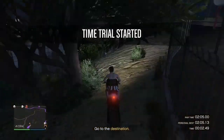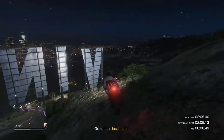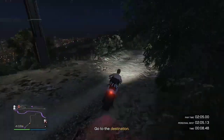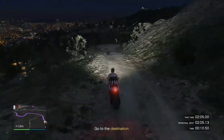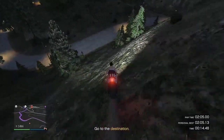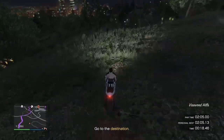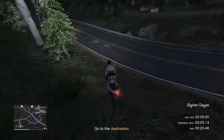Start the time trial and face this way — follow my exact path. Go right beside the sign, down this dirt path, and jump down here. You don't want to be flying through this area too fast because you will lose control and wreck.